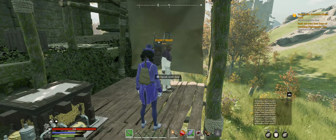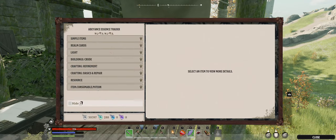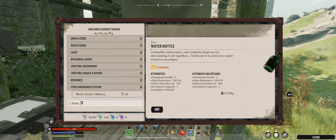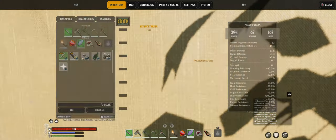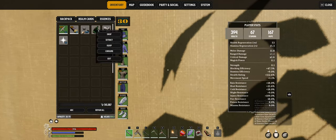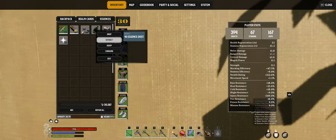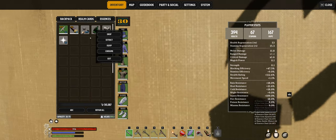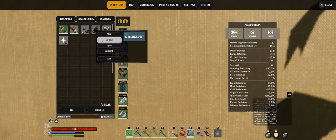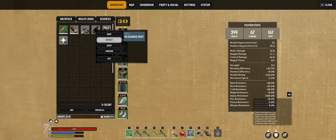Once you have 14 — we only need 10 to get going — come to the essence trader and speak with him. Go down to item consumable potion and buy water, which only costs 10 essence. Go into your inventory, and if you extract the water you get 40 essence dust back. You only spent 10 essence to buy it, so that's a net positive of 30 essence.